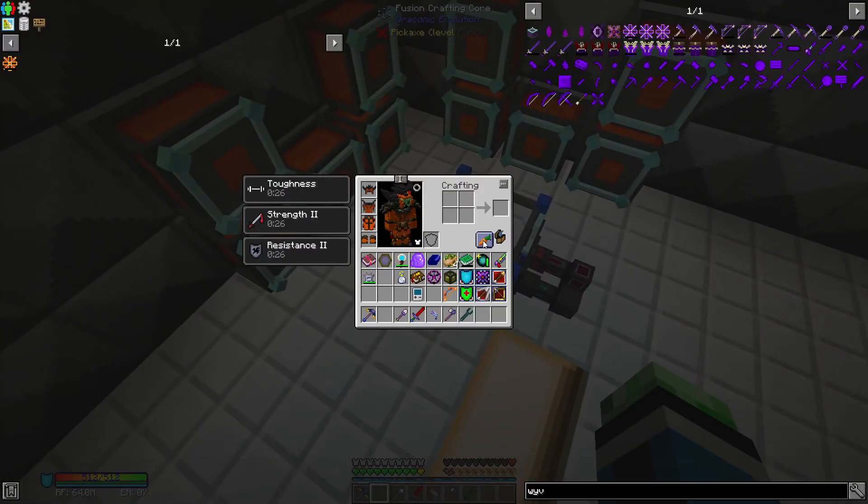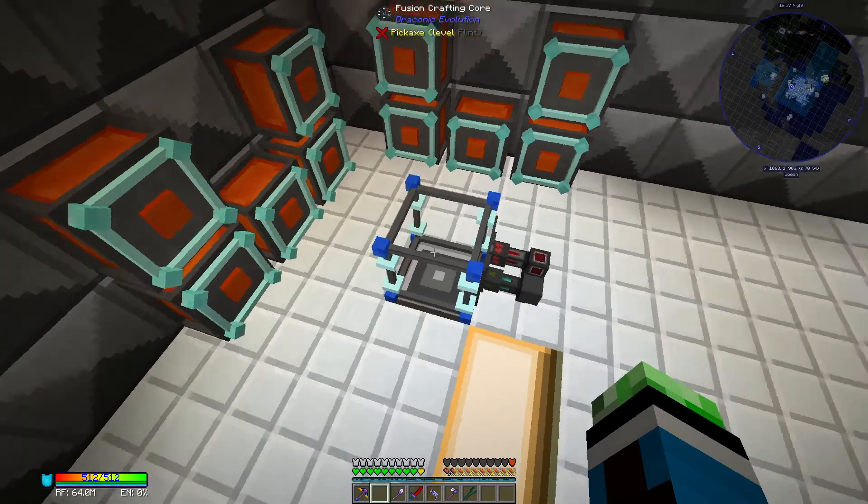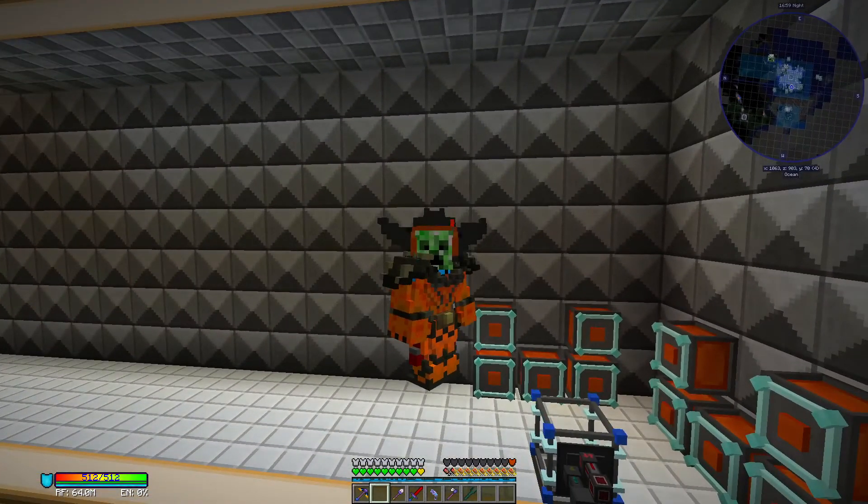I'll have to upgrade all of this, but I'm gonna do it between episodes because the upgrade process for all of these is exactly the same. Alright guys, that'll do it for this episode of Enigmatica 2: Expert Mode. I hope you guys enjoyed getting the draconic armor and getting started on upgrades. Stay tuned - next time we're gonna have this fully upgraded and we'll probably go for the chaos dragon. Thanks for watching, I'll see you next time!